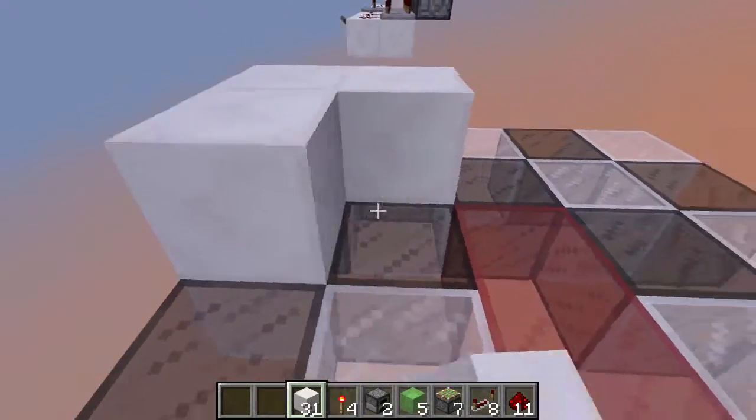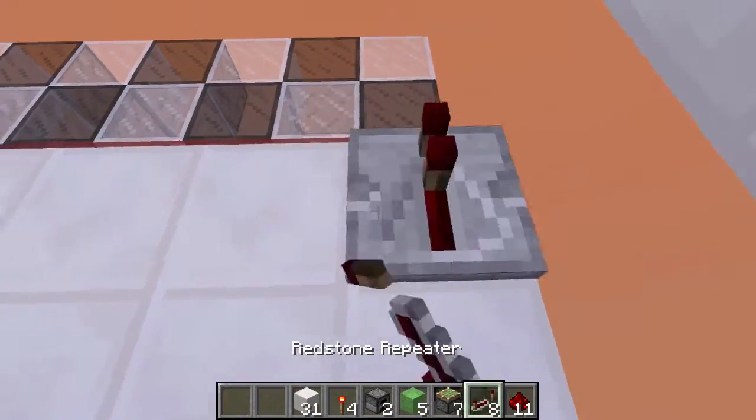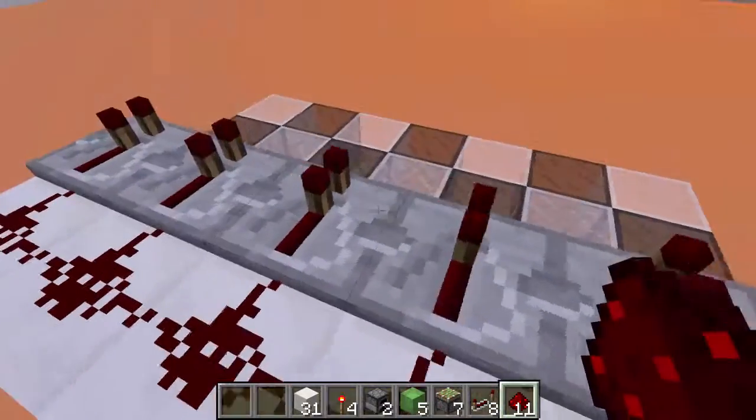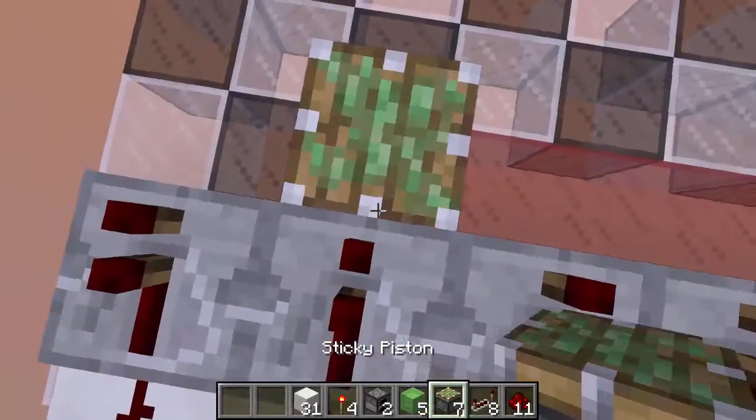All you have to do is place 12 blocks like that, and place all your redstone repeaters in. Then place all your redstone in. Then place all your pistons in, like this.